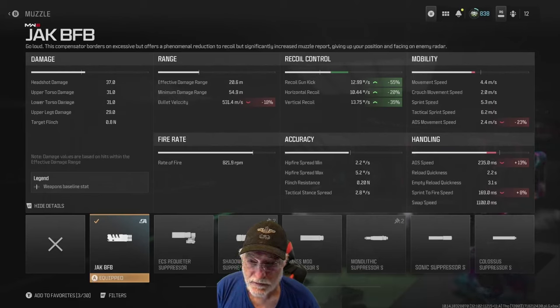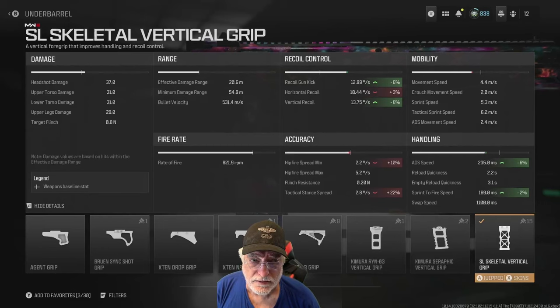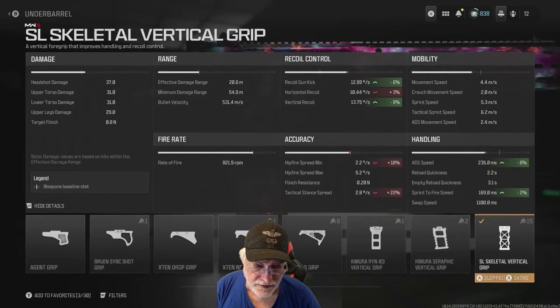That 23% decrease puts us at 2.4 meters per second and also decreases bullet velocity, but since you're only shooting out to 20 to 30 meters, that's not going to be a factor. The SL Skeletor vertical grip again helps with the recoil and hurts horizontal a little bit, but 3% is noise. Hip fire spread is 2.2 degrees per second — pinpoint. Tac stance is 2.8 degrees per second. This one also helps recover some of the ADS speed and sprint to fire speed we've been giving away.